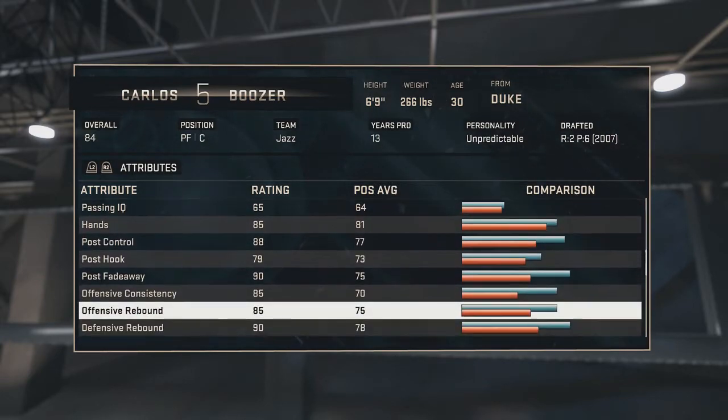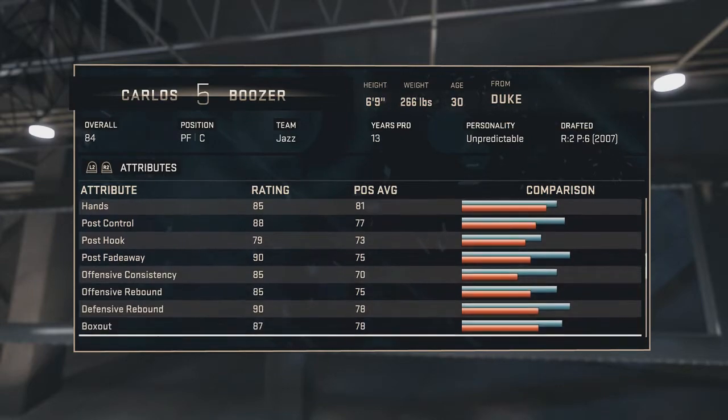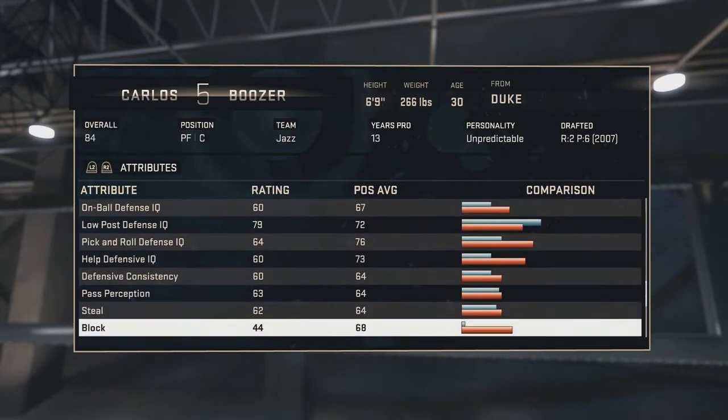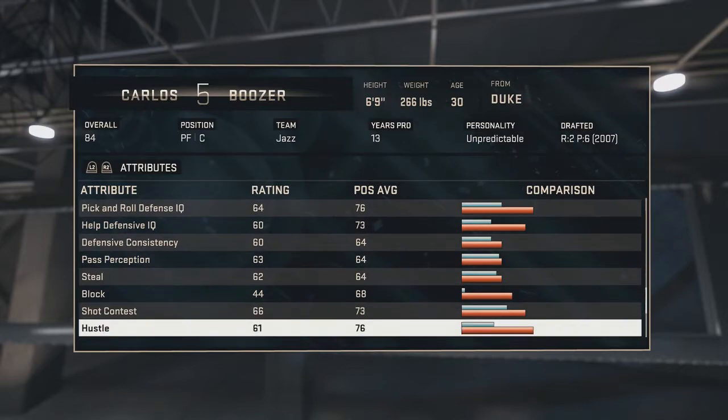His post fadeaway is a 90, offensive rebounds an 85 — that's not too bad. Defensive rebounds a 90 — that's pretty good. Box outs an 87 — that's solid. His defensive stats are not going to be that great, as you can tell they're like in the 60s. His steals a 62, his blocks a 44 — wow, that's really bad.